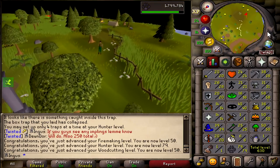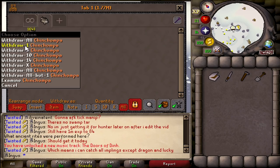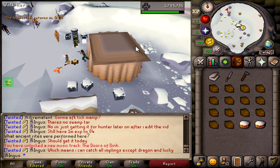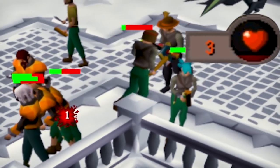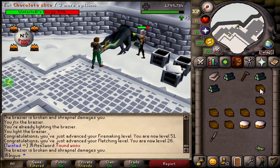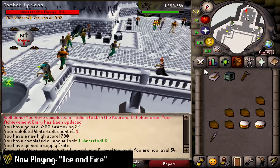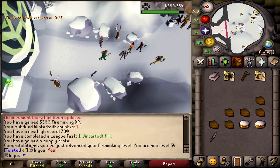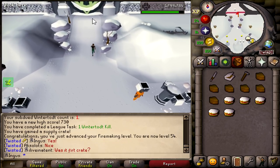Quick update on the chins - so far 1,643, which is going to be some juicy range and slayer XP when we get to it. Right now we gotta catch this Wintertodt. We already got a firemaking level. I almost got KO'd right there. All I need is one mahogany log from these crates - that is all I need. We can just sit back, relax, and do our logs. Hey - first Wintertodt kill! Let's open the supply crate. We did it boys - first crate we got the logs!